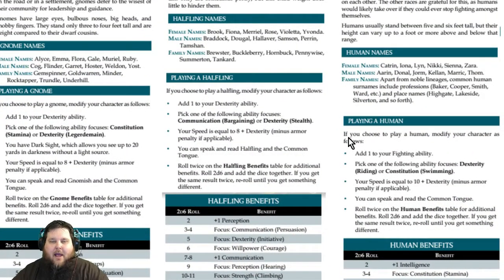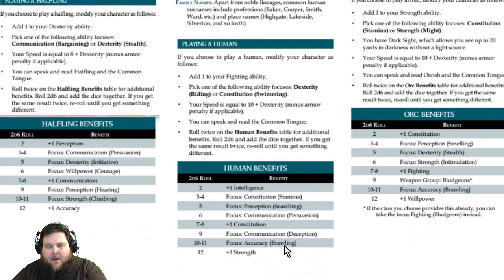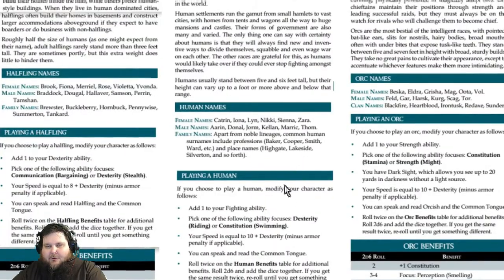Halflings follow the same format. Being a smaller race, they get a Dexterity ability bonus and focuses in Communication (Bargaining) and Dexterity (Stealth). Speed is eight plus Dexterity. They speak Halfling and Common. Halflings, like humans, do not get any dark vision, so you'll need a magical light source, a torch, or a lantern — something to consider for your party.